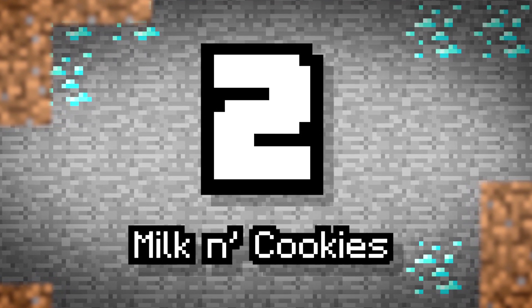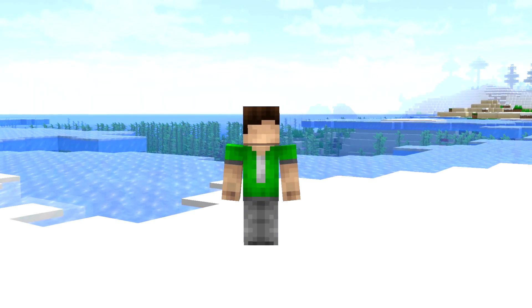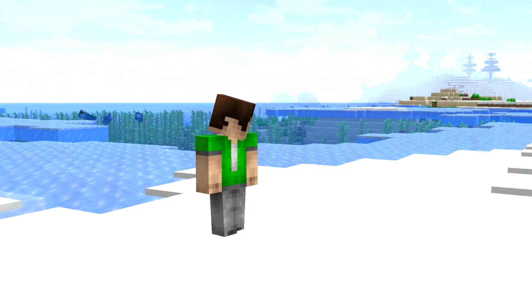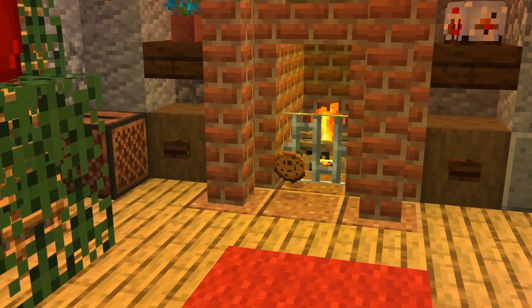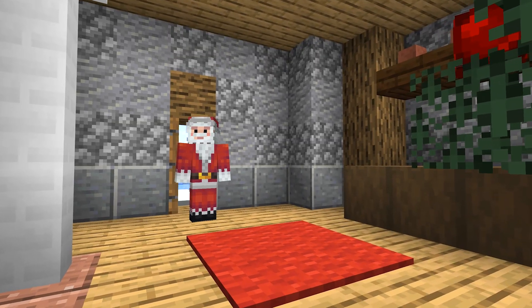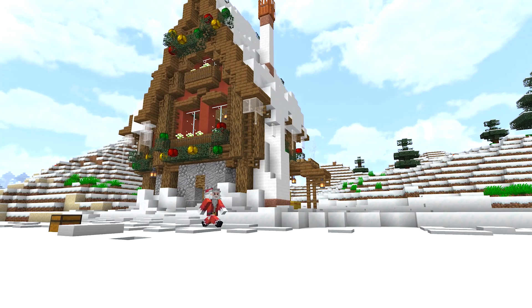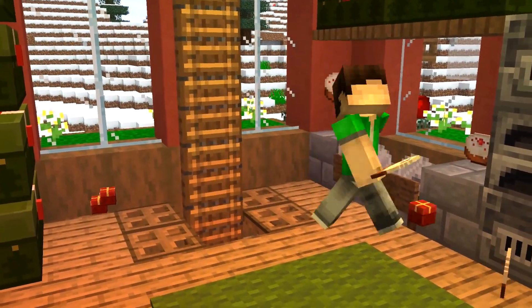Number 2: Milk and Cookies. Ever wondered what would happen if you left milk and cookies out for Santa? How about you try it in Minecraft? Grab a bucket of milk and some cookies, place them on a table, and a new Santa mob could spawn offering you presents in rare trades. He would only appear during the month of December, however, so you better get prepared in your survival world.